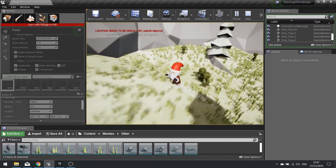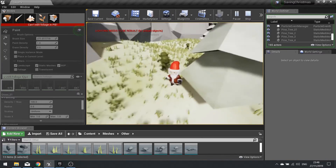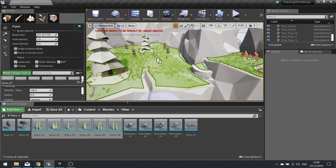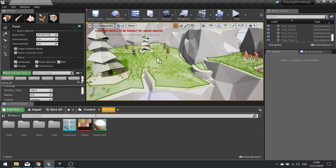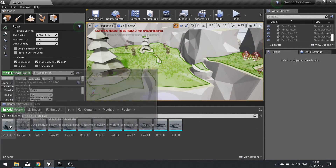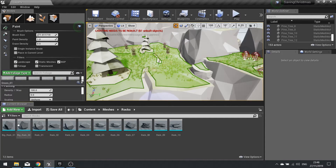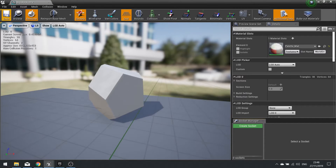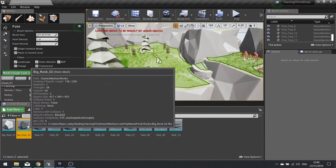That's looking alright - not too bad! So once we've got that, we're now going to work on adding rocks. Let's find the rocks - we've got loads of options here. Just going to pick a couple, add the assets and add the material asset to them.